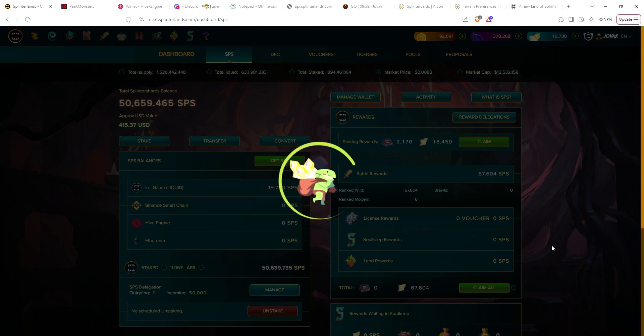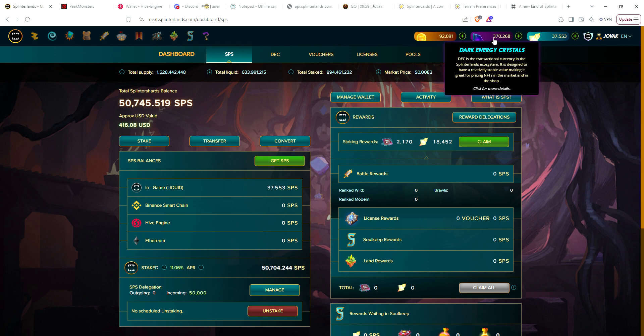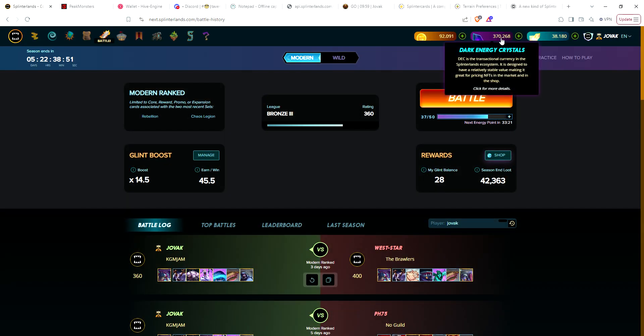Let's go ahead and claim our SPS — we've got 67 from ranked, which is really good for this account. I collected my land earlier today, and two days of collecting all my land I've turned it into 370 DEC. Happy with that. I'm going to slowly turn this into either Chaos Legion packs or more cards, because I still have a lot of land plots that I need to fill.